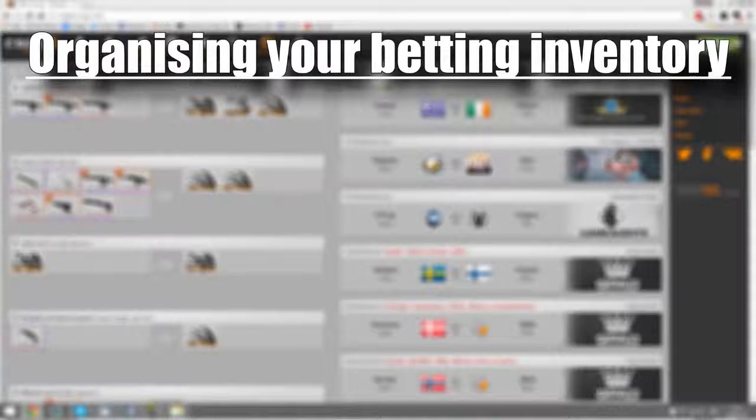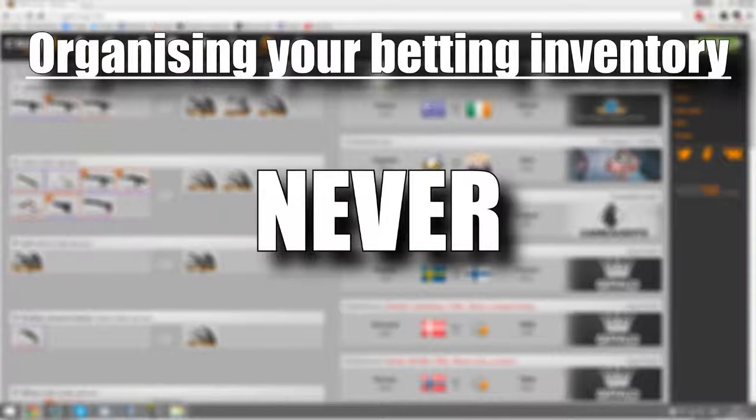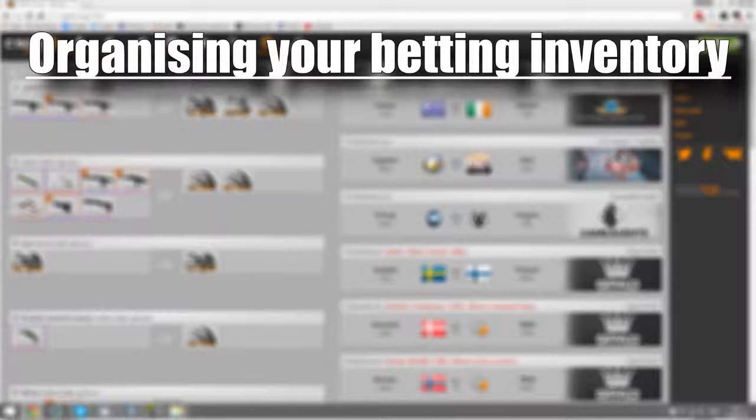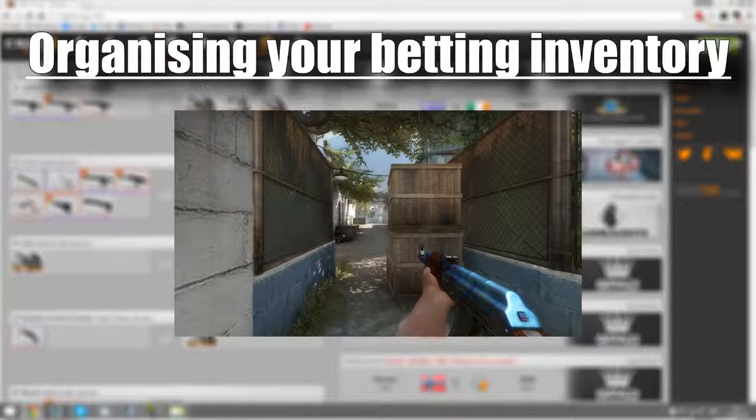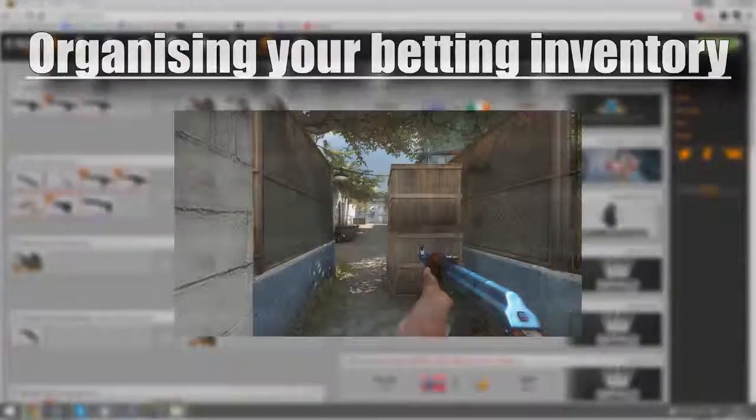The final tip whilst organising your betting inventory is to never bet items you aren't willing to lose. This applies mostly to unique items such as very blue AK case hardens and certain rare skin patterns. The reason is that when you bet your item, you'll most likely not get the same one back.